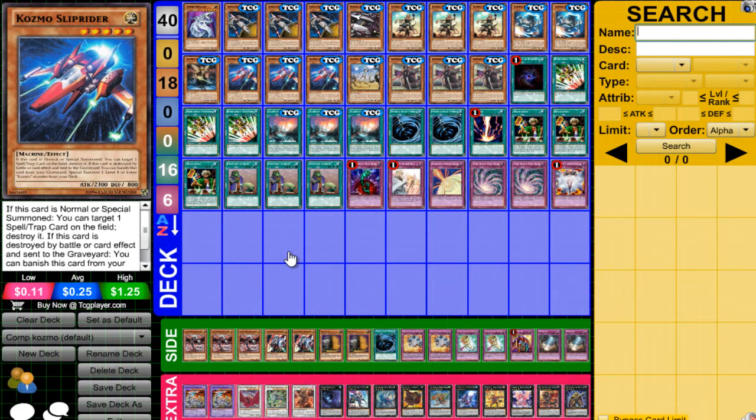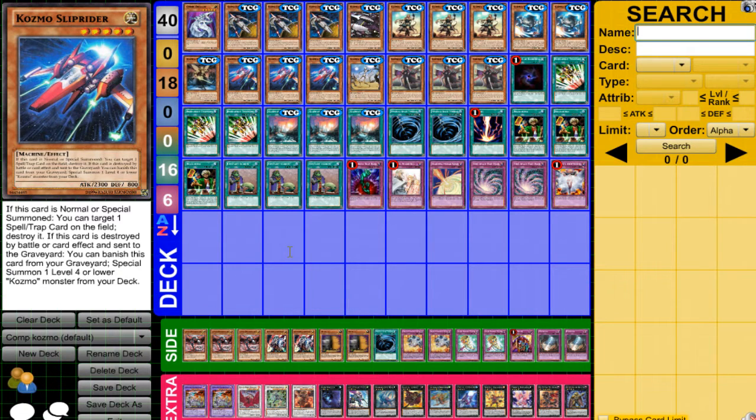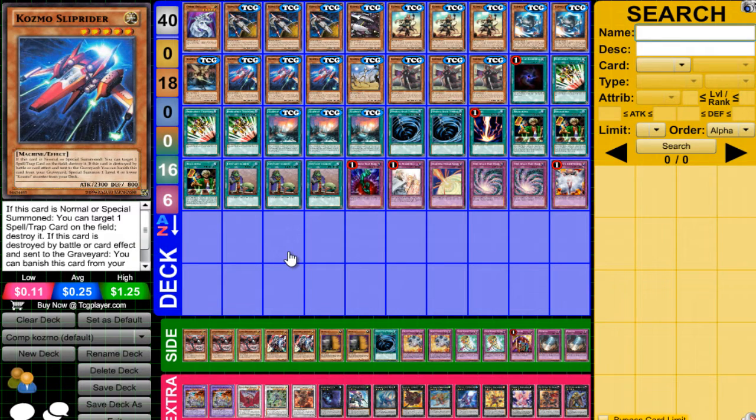Sliprider — when it's summoned, get rid of Backrow, absolutely necessary. Also gets rid of Pendulum Zones. To be honest, Backrow can hurt this deck, but also at the same time it can't. There's a lot of ways to get around Backrow in the deck. This deck does have some survivability, but not that much.